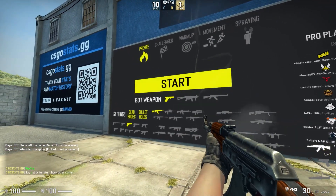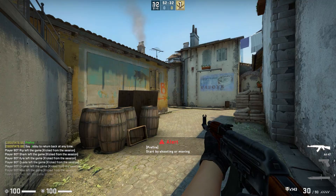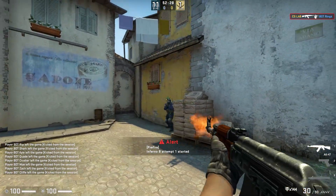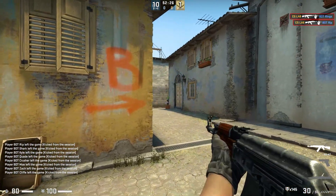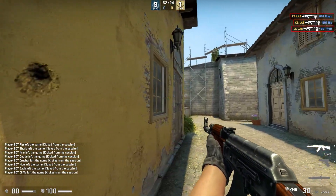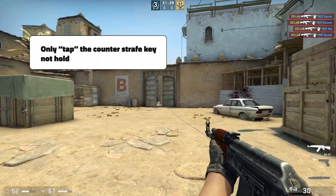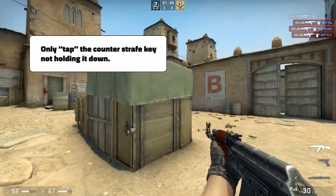The third exercise is called Crosshair Placement. This exercise takes place in pre-fire mode. Perform three rounds on each map. Do your best to control your counter-strafe technique. Take your time to get the technique right as you shoot one bot at a time. Remember to only tap the counter-strafe key, not hold it down.